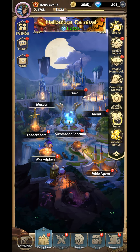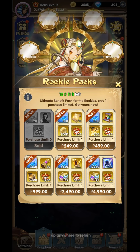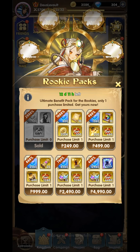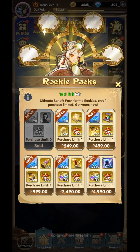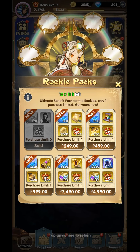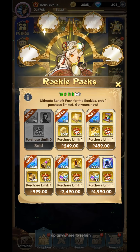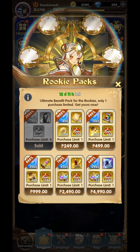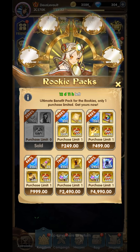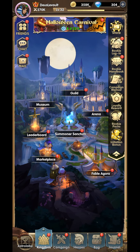Number three is the rookie pack. If you're a casual top-up player, you can buy the top three: the 249 which is five dollars, the 499 which is ten dollars, and the lower-left one — rookie pack four — for 999, equivalent to twenty dollars. That's also a good purchase. The 2499 is not that good compared to the first four rookie packs. That's number three on my list.